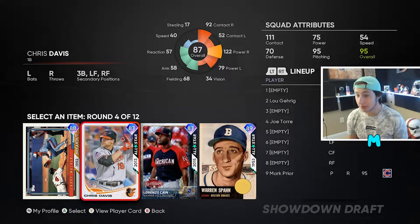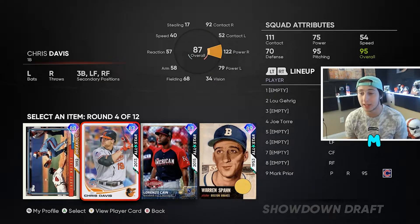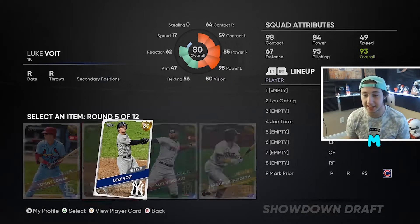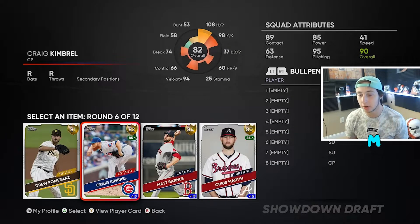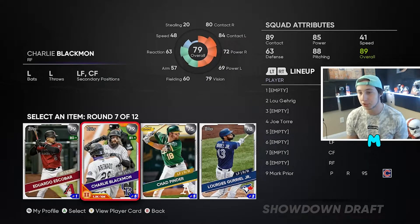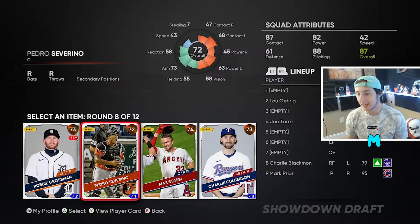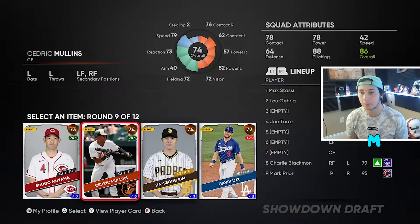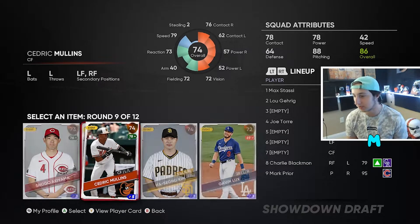Again we're looking at big pop. Chris Davis has 122 pop. Lorenzo Cain also looks cool because of his swing, but Chris Davis is definitely the go-to right here. I'm gonna pick up Luke Voigt — I need someone who rails lefties. Again, per nines, so probably Craig here. Blackman's just got a glitchy swing so I always pick him. Stassi — I like Stassi honestly. We'll go speed in center so we'll go Cedric.